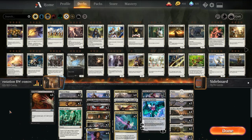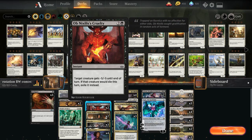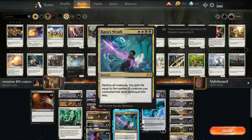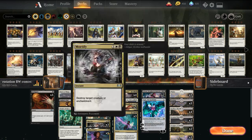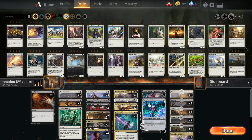We have a removal package to start off with: Disfigure for early drops, Legion's End which was added in to deal with Scapeshift. We have two Obnoxious Cruelty which deals with Exile and Avacyn, some number of Mortifies, Kaya's Wrath which also gains us life, and Prison Realm. Kaya's Wrath serves as our board wipe. The removal is flexible in the sense that Prison Realm can deal with planeswalkers, Kaya's Wrath can deal with planeswalkers, and Mortify can deal with enchantments.